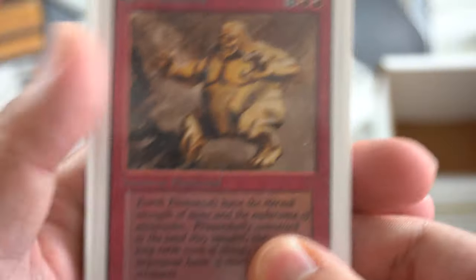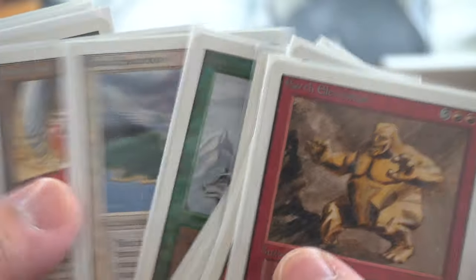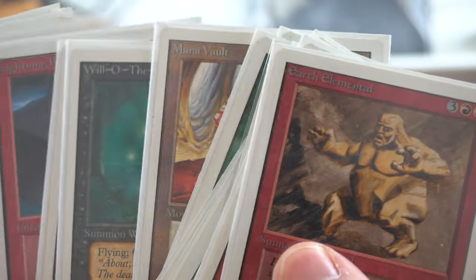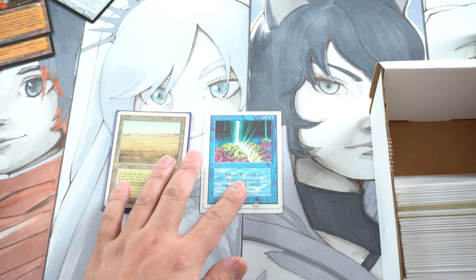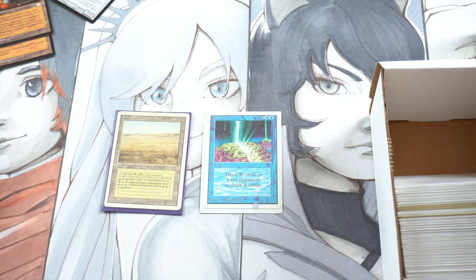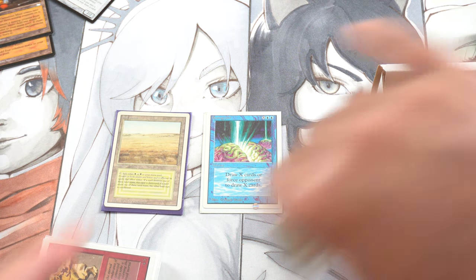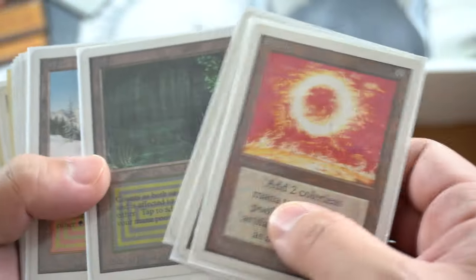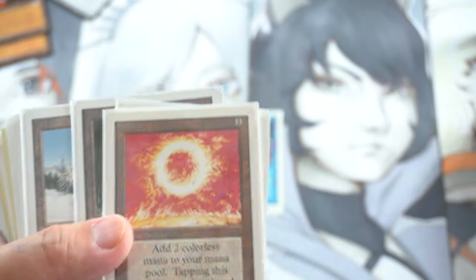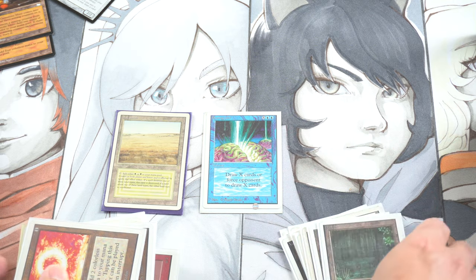Serra Angel is pretty good. Mana Vault Unlimited is pretty good. Lightning Bolt. Braingeyser is surprisingly a very valuable card nowadays — it is on the reserve list. I was very surprised to see its price be what it is. Okay, here we go. Here's the real deal, here's the real stuff.